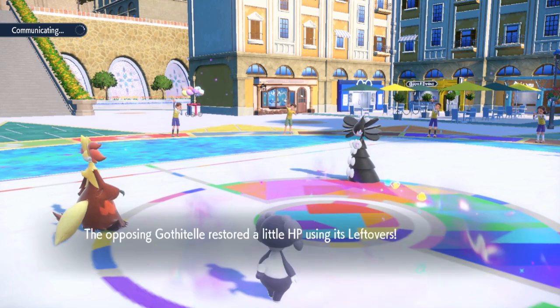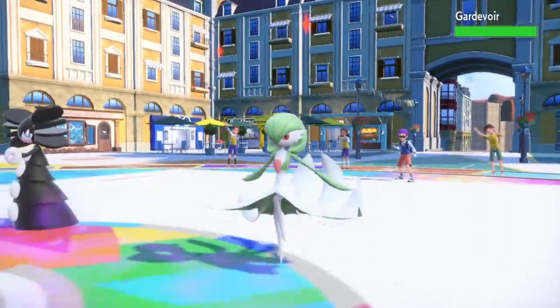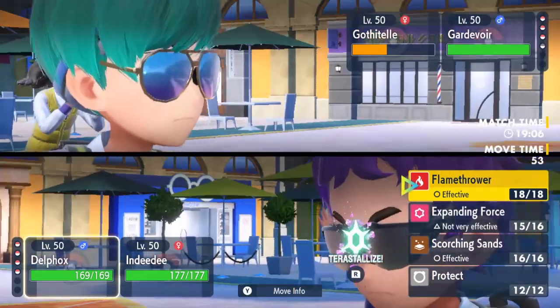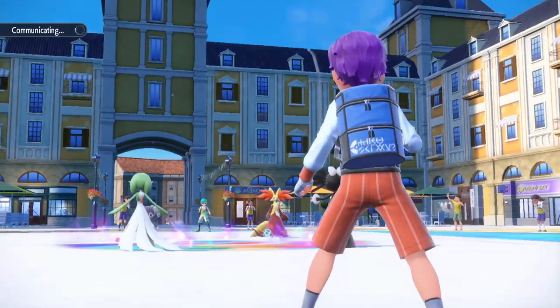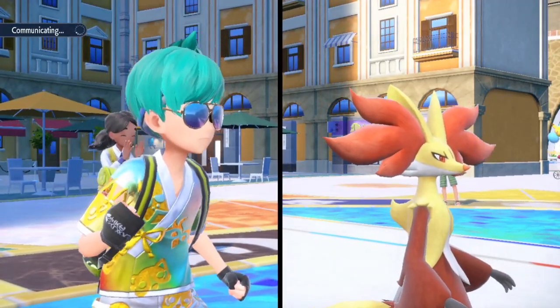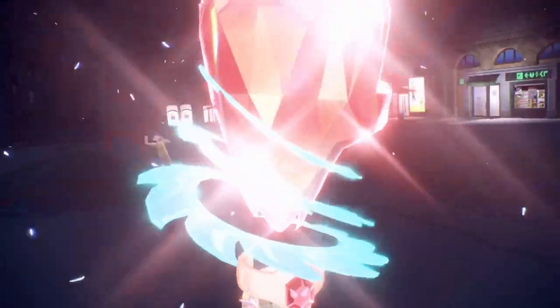Maybe Tera Flying wouldn't have been bad either to get rid of the Ground weakness, but that wouldn't have done anything for the terrain either. He brings in Gardevoir — he must be Telepathy or whatever the other ability is. I think I just Expanding Force again. It's a two-hit KO on Gothitelle with a Helping Hand boost. I'm gonna be mad if this guy surrenders — I want to showcase the Delphox. He looks like he's debating surrendering because he's about to get swept.